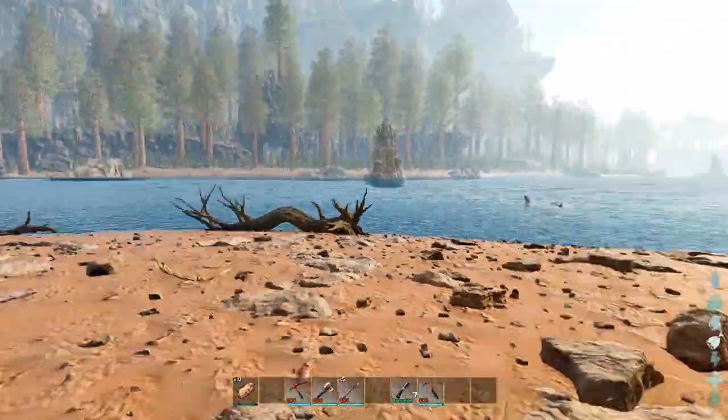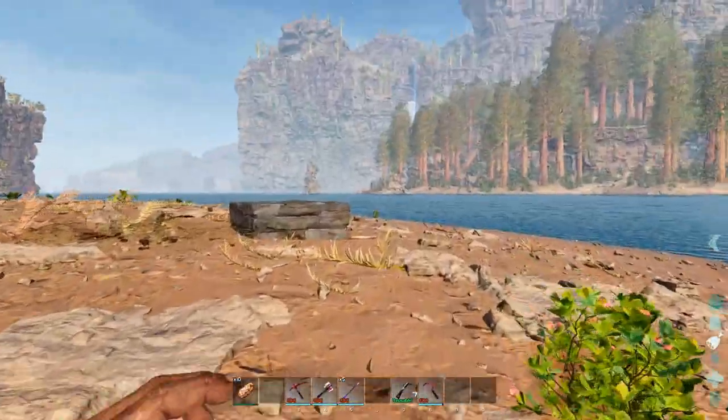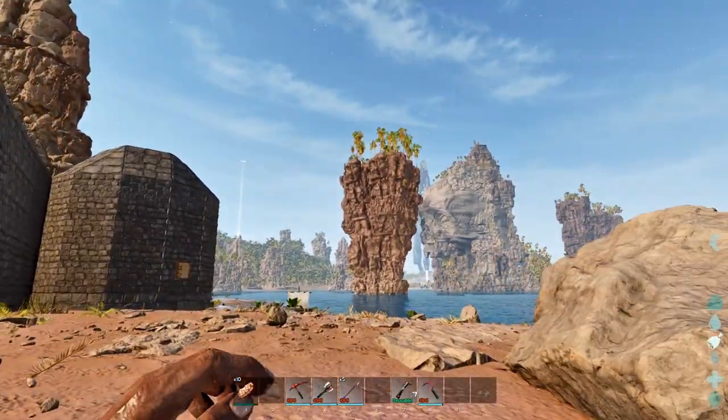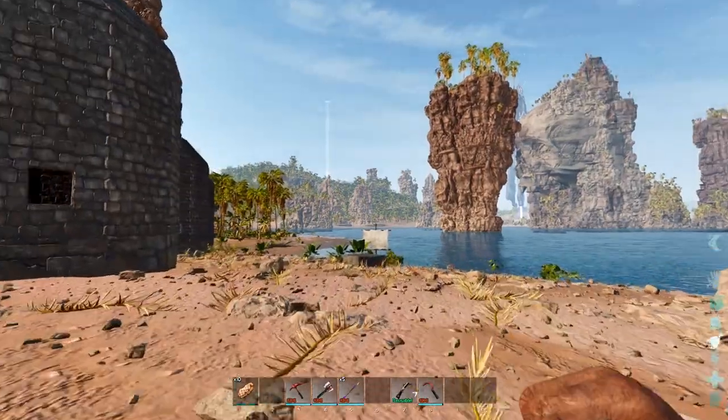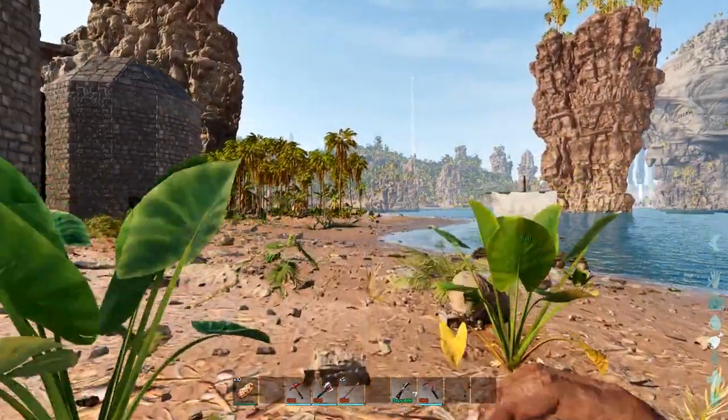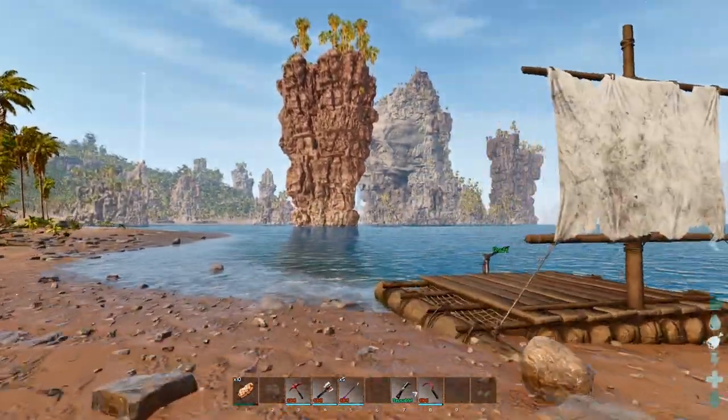Let's head outside. It's a beautiful day out here. Where's my raft? So if we need a lot of metal, we can always go to Skull Island. I know that has a ton, but it's a little dangerous and you can definitely get killed - probably by the lava alone.